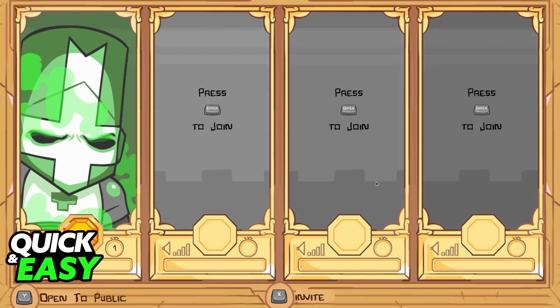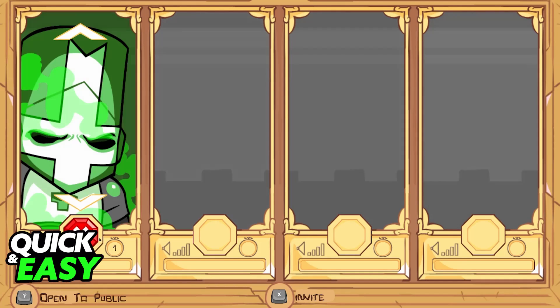You can also have someone join locally here. Whenever they press a button, they will be able to join inside of one of these slots, and you will be able to play.